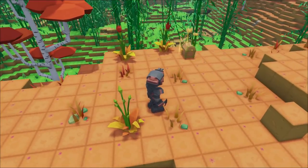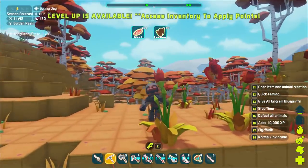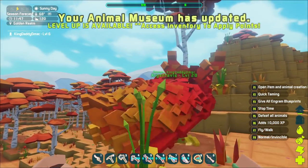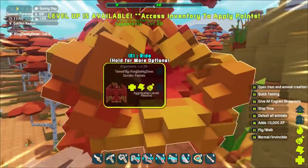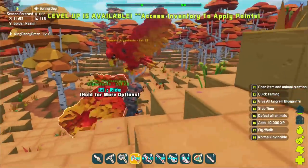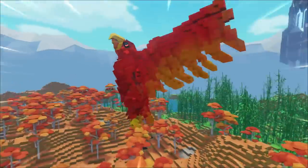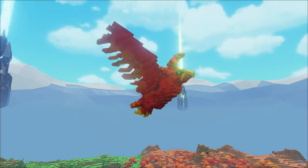We're back and it's morning now. I was AFK and our poor little pteranodon got killed — what a jerk. Let's take all items. I'm gonna get you if it's the last thing I do. All right, there's a level 28 Argentavis — let's go ahead and quick tame it. Let's put it on passive, unfollow.